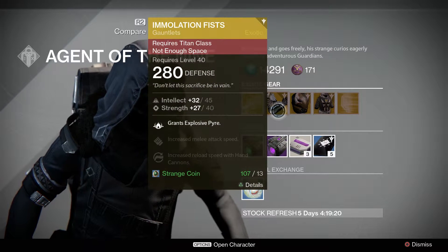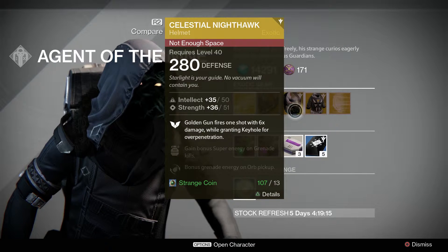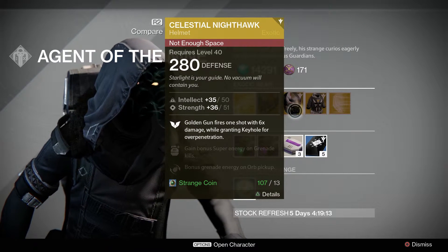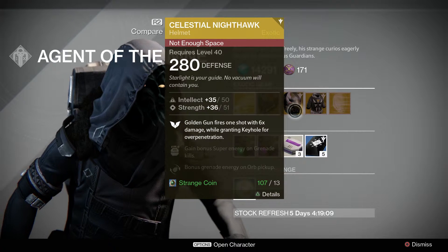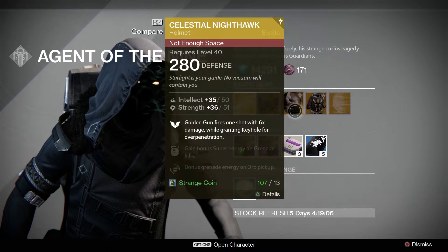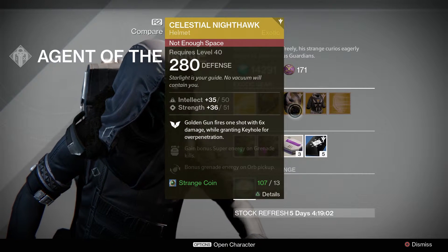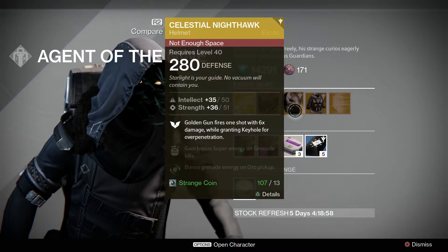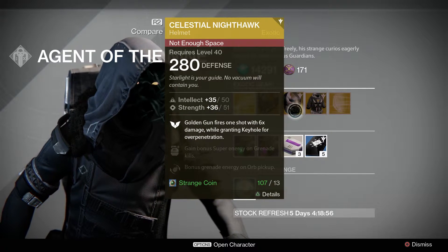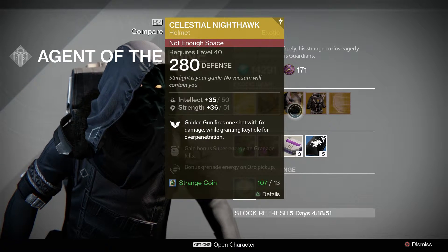I have these at 310 so I'm not going to grab them. Next is the Celestial Nighthawk — I definitely recommend you guys grab this, especially if you're struggling in the Oryx raid or on the Oryx part of King's Fall, because one or two of these should stun Oryx. It's definitely a beast: it turns three of your golden gun bullets into one golden bullet that does six times damage.